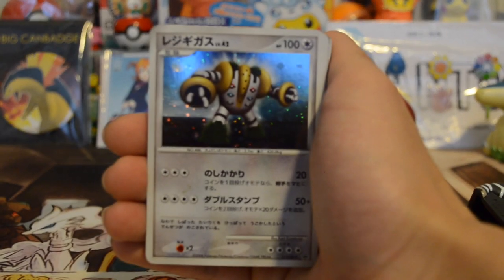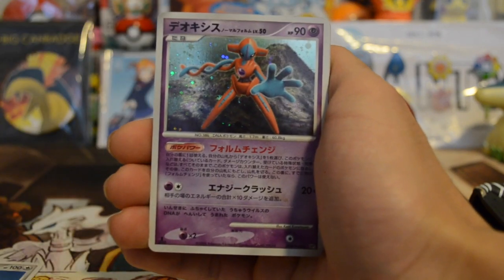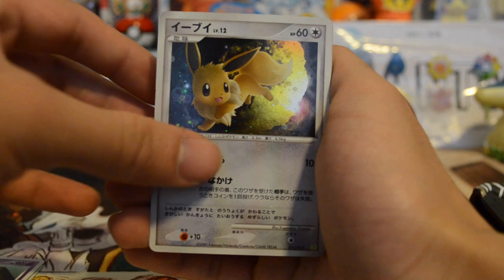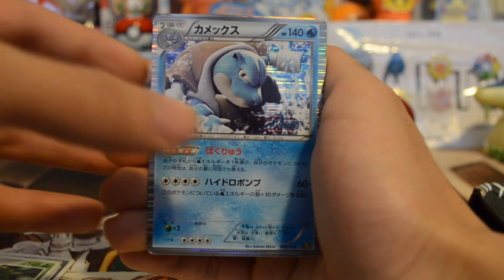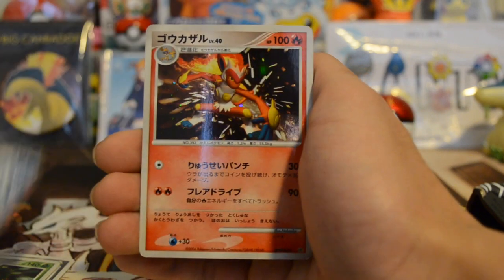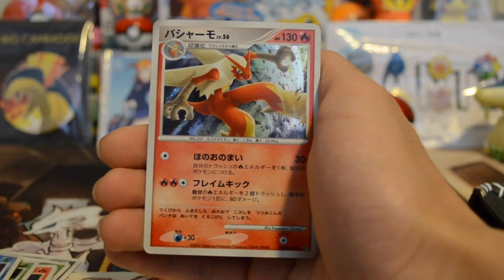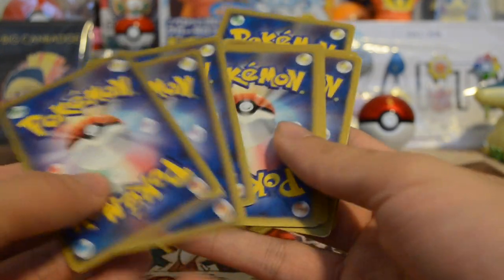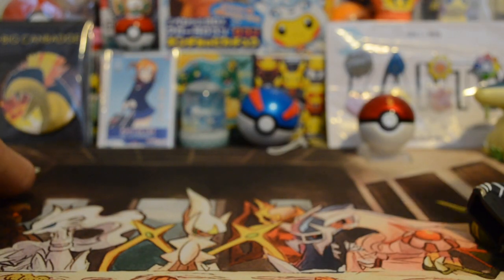Man, I was pretty satisfied with what I got in the end. Here's a Regigigas, Deoxys, Empoleon, Torterra — and let me finish — Blastoise from XY, and Infernape. Another Torterra, Empoleon, and a Blaziken. These each come in packs of 10, so this was $10. Just know that the condition is not the best — they're gonna have some nicks and whatnot — but for what I paid, I'm not complaining at all.